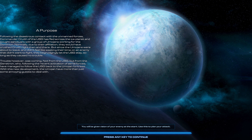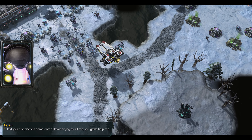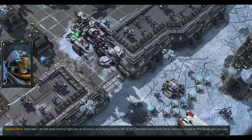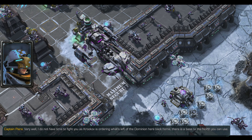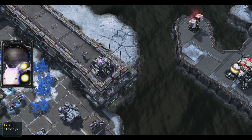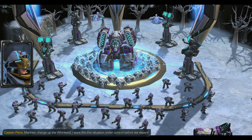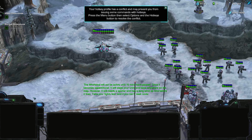The mission begins. We see a character say 'Hold your fire, there's some droids trying to kill me, you gotta help me!' — that ship looks a lot like what we destroyed in mission one. He responds he doesn't have time to fight us; Krukhov is ordering what's left of the Dominion back home, and there's a base to the north we can use. I also didn't have subtitles on in mission one — you need subtitles to see the dialogue. Marines charge up the Whirlwind!